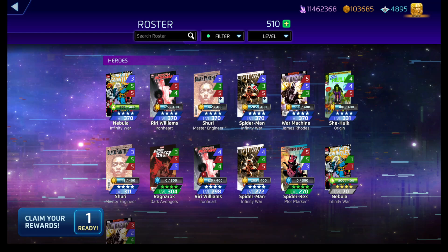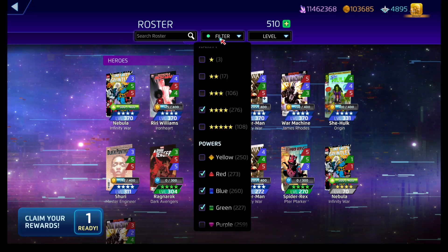In three-star or four-star land, Spider-Man Infinity War — with his web-trap mechanics — wants more web tiles so he can either avoid damage with his blue passive or use his Proportional Punch red ability.